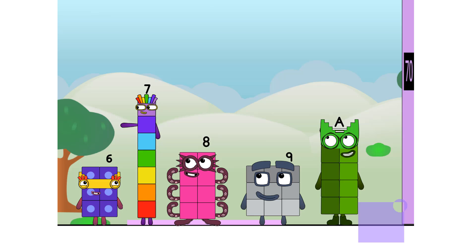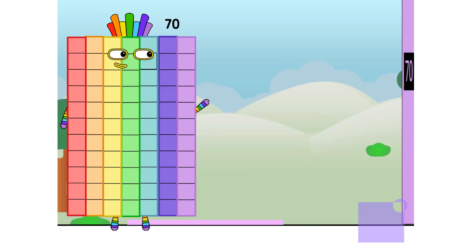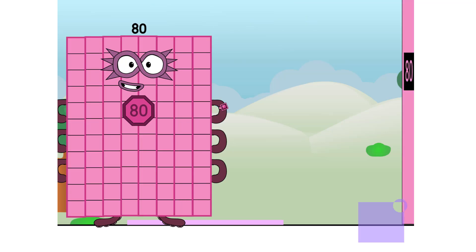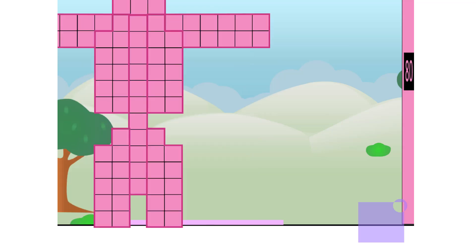Uh oh. Oh, it's eight — it's way over there. But how can we get it back again? Lucky's in there tonight. Ten points. Another ten. 8 times 10 equals 80. I'm 80. Super Octoblock to the rescue! Secretly, I'm 8 tens, but this is a job for 10 eights. Octoblocks, assemble! Roboctoblock, forward!